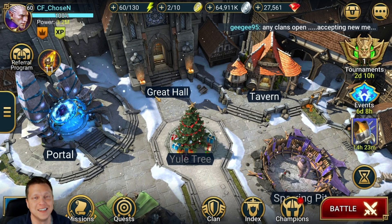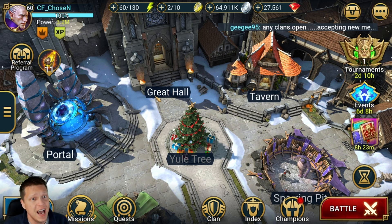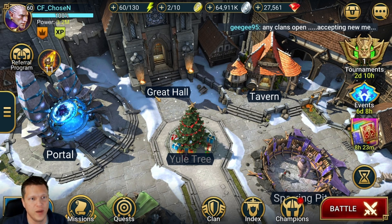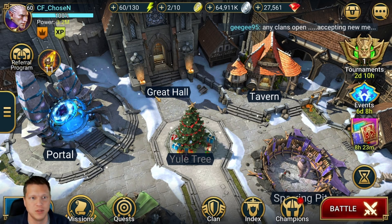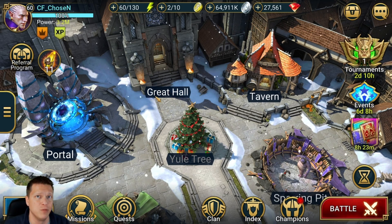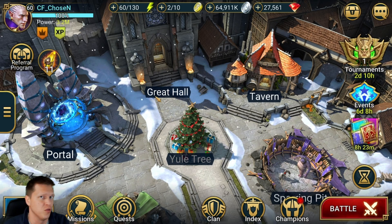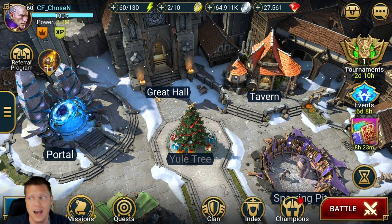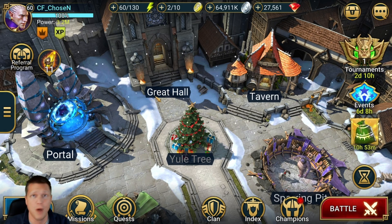Hey, what's up, this is Chosen and this is going to be a community update for January 14th, 2020. A lot to cover, a pretty crazy day because we are getting official word that unkillable comps are going to be very tuned back in line with other compositions, which really changes the end game clan boss.